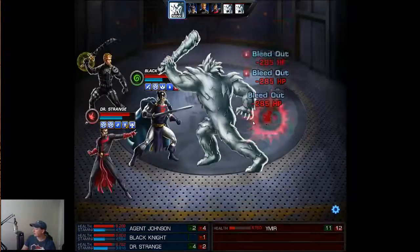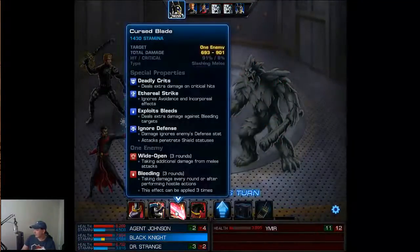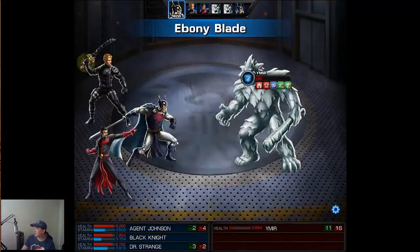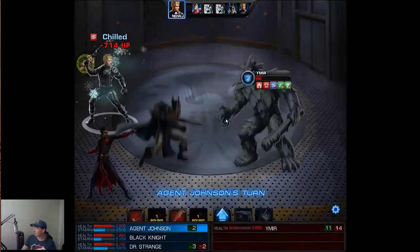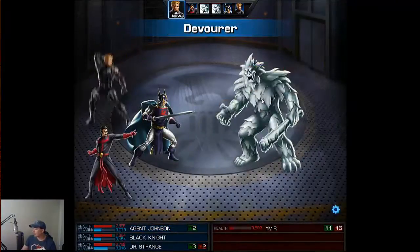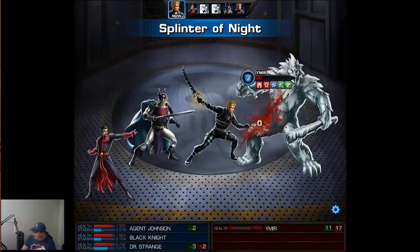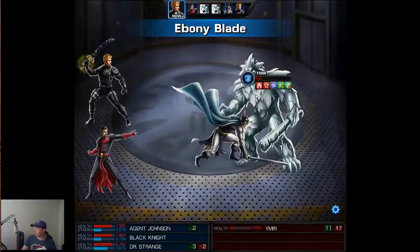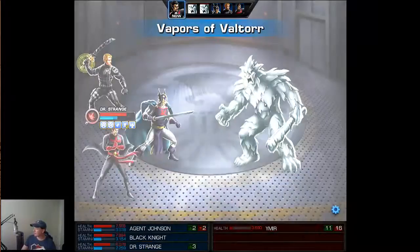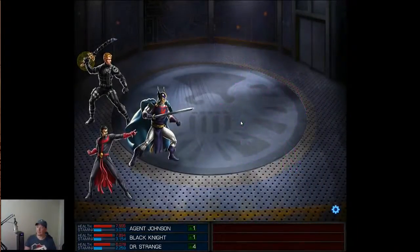Ymir is going to take a little bit to whittle down because his Frost Shield has not gone away. Let's hit him just for fun — that would usually be a really big hit, except for the fact that it's him. So for fun we'll use the Splinter of Night, which the Devourer follows up on, and then the Splinter of Night follows up on. This is what this group is supposed to do. Meanwhile we'll recast this — and he dies to DoT. There you go.